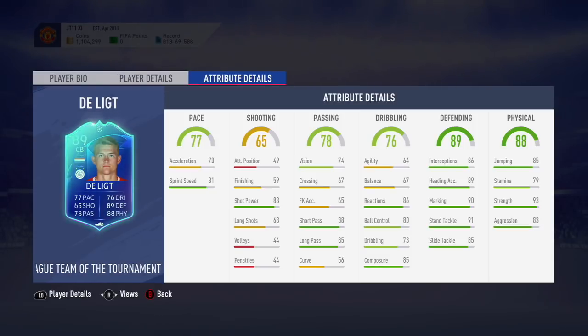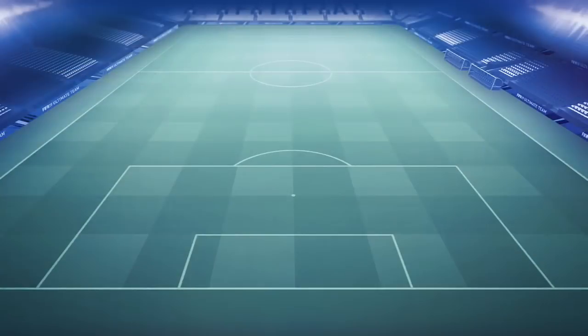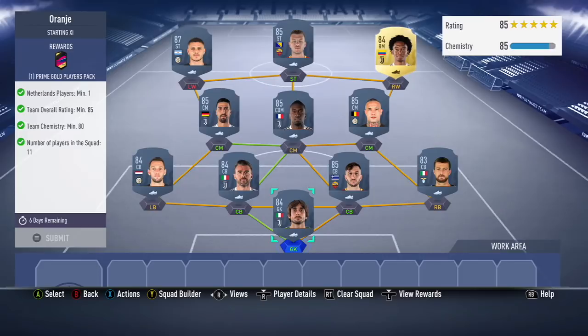Enough jibber-jabbering, let's look at the SBC. The first squad you'll see on the screen is the Holland Minimum 1, the 85 rated, 80 chemistry. I'll leave a couple of links down below for other options on Footbin's site, because this is my version of it. There are other versions that I've seen, so definitely go there and check that one out as it constantly changes as people put more squads into it.